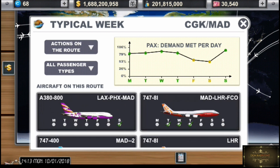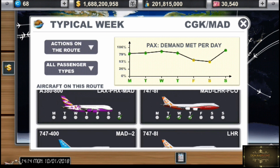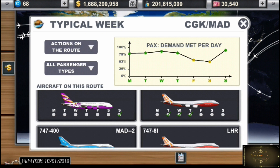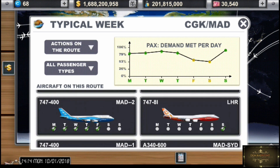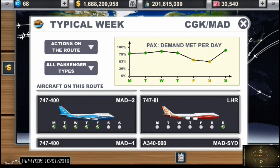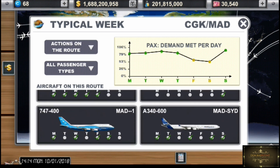Contoh A380, dia penerbangannya hanya di hari Minggu. Lalu untuk yang 747-818I, ada di hari Tuesday, Wednesday, Tuesday, Wednesday, and Tuesday. Dia hanya ada 3 hari penerbangan. Untuk 747-nya, gue dalam seminggu ada 4 kali penerbangan, dan yang ini juga hanya Minggu. Macam-macam kan. Jadi kalian bisa tahu kira-kira yang bolong itu ada di mana.